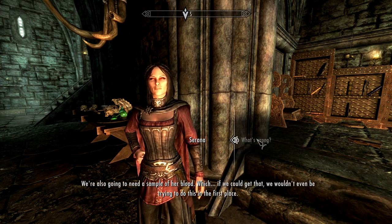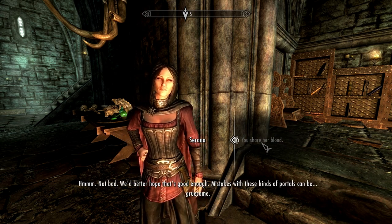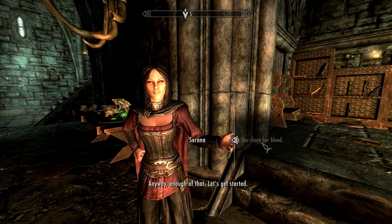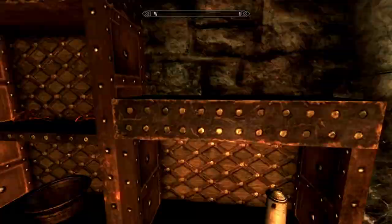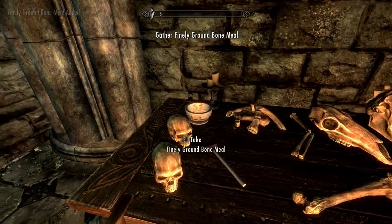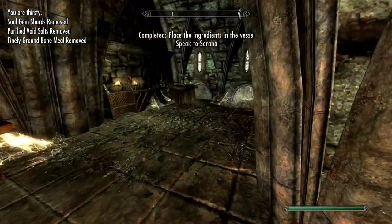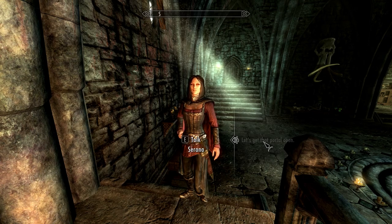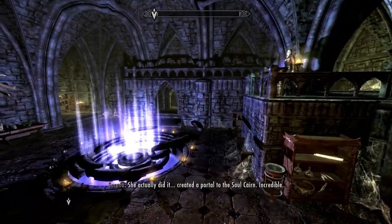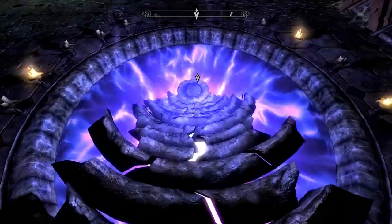We're also going to need a sample of her blood — and if we could get that we wouldn't even be trying to do this. Hmm. My character is cleverer than I am. Let's just try it — might as well. Lots of good alchemy stuff here as a nice bonus. The purified void salt, soul gem shards, and bone meal — done, done, and done. That's it. Place the ingredients in the vessel then stab Serana to death — let's get the portal open. Here goes, no time like the present.